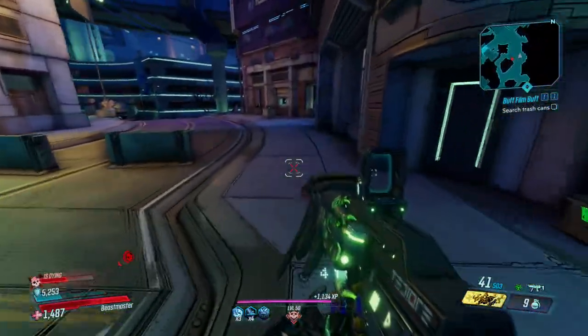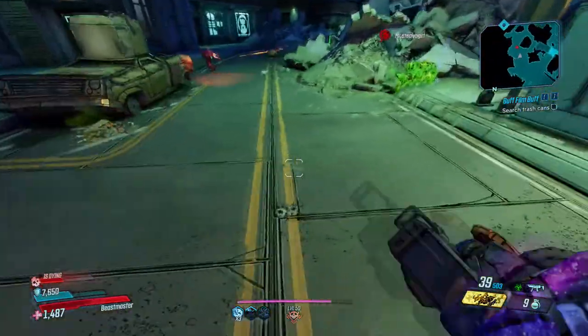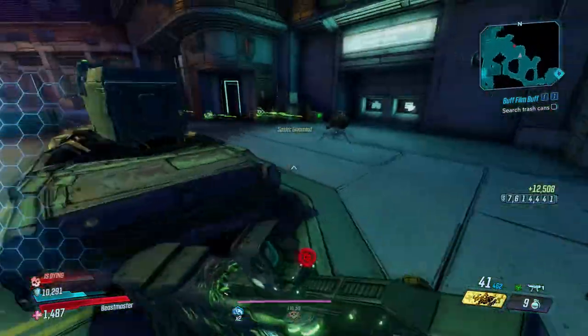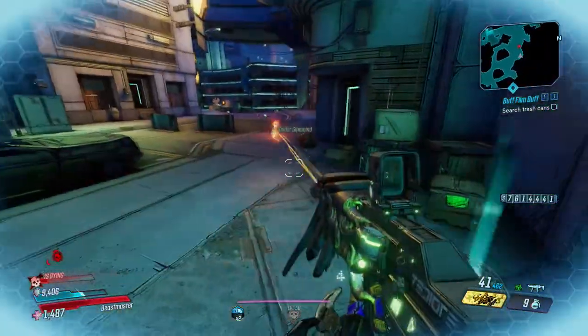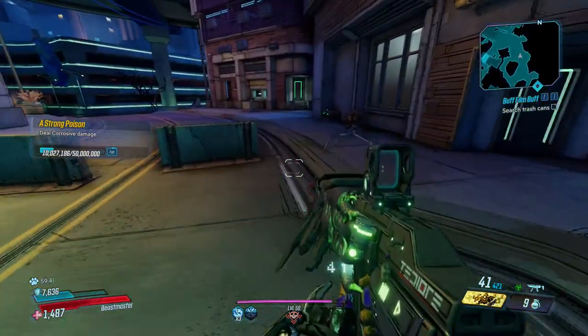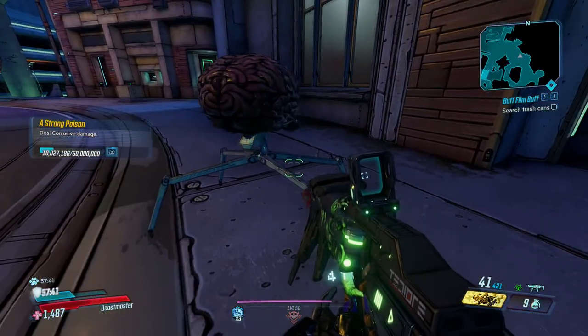The main legendary perk — if you guys didn't already see it — is this right here. When I reload and throw it on the floor, it turns into a brain that is basically a turret, and then it goes to get the kill. I think this is awesome. I remember when I first saw this, I was tripping out.